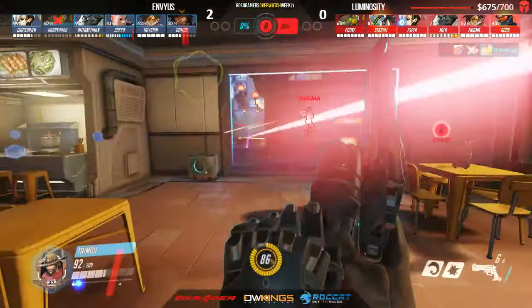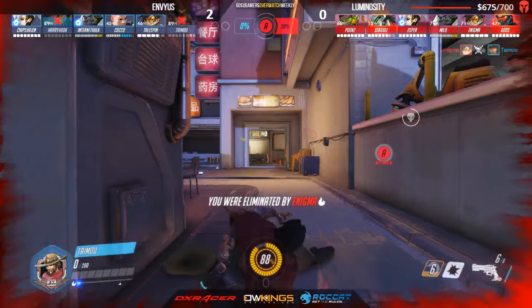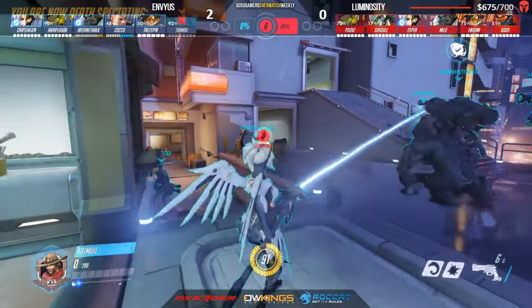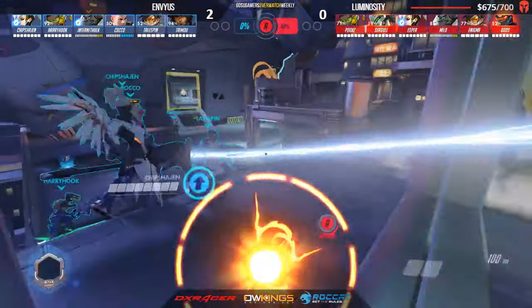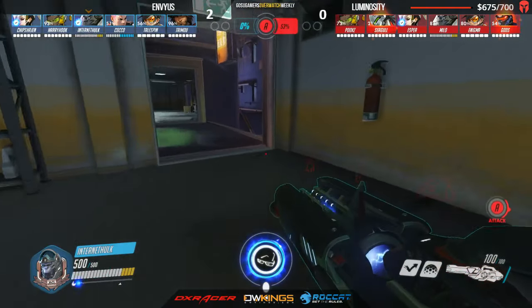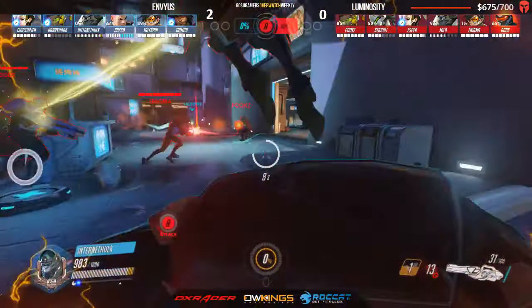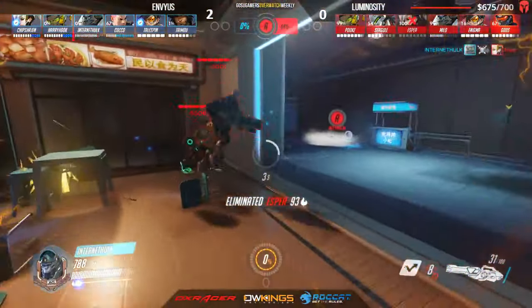LG sitting strong in the commanding position, holding that point and forcing Envy to make a response. Envy hasn't shifted anything up in their composition, and they haven't been able to get in as five — we constantly just have this middle position. Milo is kind of just hopping onto the high ground making sure he has eyes on everything. Watching Internet Hulk now — he's got his Winston ult, going to be used to hard engage. There's no McCree on LG right now so he just hops in and hits whoever he wants. McCree Esper is taking a lot of damage — actually gets Esper very quickly. Nicely done.